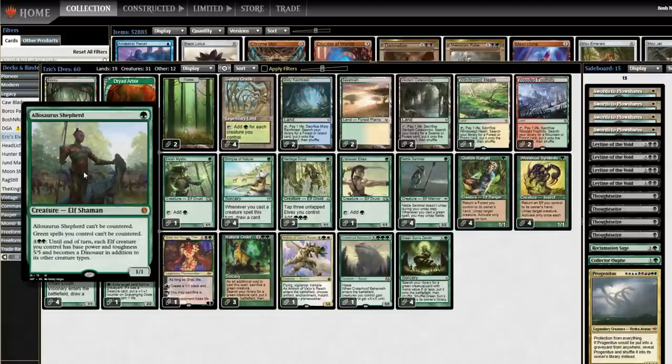Allosaurus Shepherd: a huge addition from Jumpstart. Green spells can't be countered, this can't be countered, pay six and your Elves become 5/5s until end of turn. This is a protection spell and also a win condition. This card is really good.